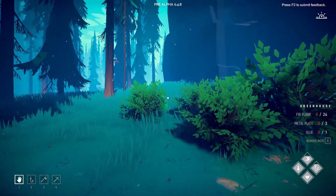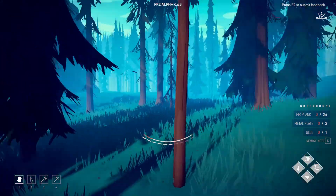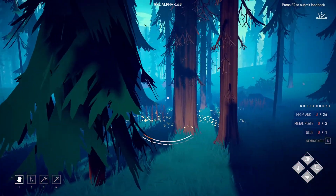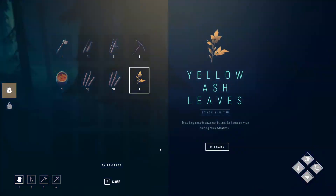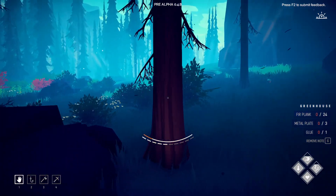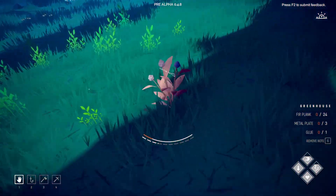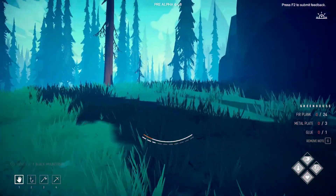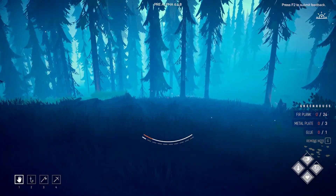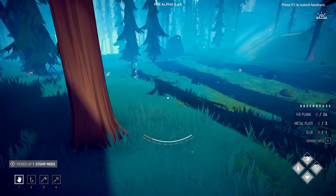Welcome back to another video of Among Trees. Today we're going to finish up our cabin and we need to get a lot of dogbane stems. We're gonna go back to our route over here because I remember we can get up to at least six or eight dogbane stems. Then possibly we'll make ourselves a tent as well so we can go out and explore. We're gonna be needing some stump moss for sure.